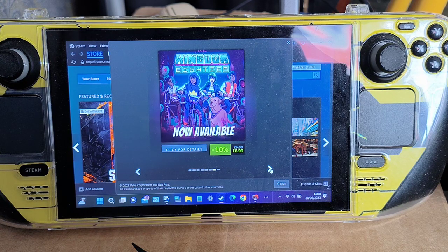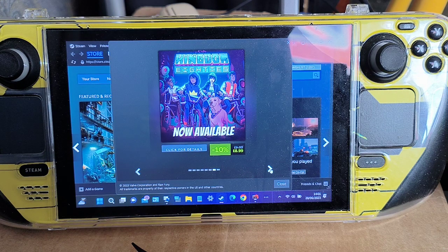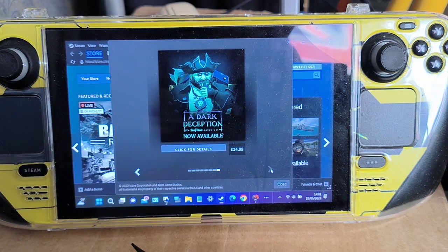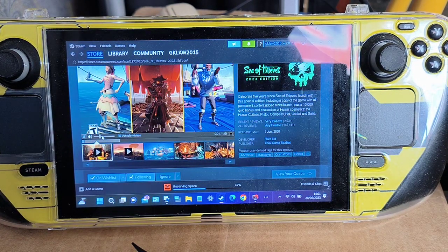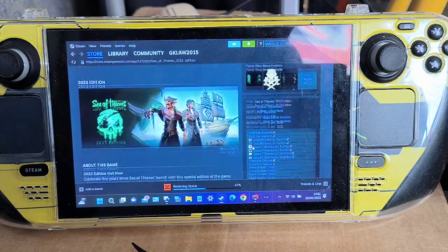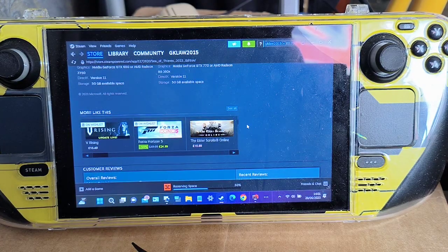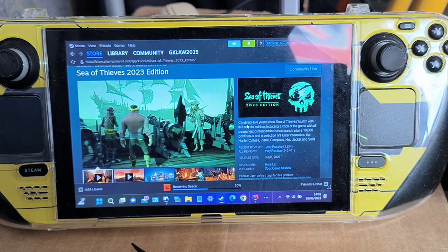Kingdom 80s is now available at minus 10% — and I think it's confirmed to work on SteamOS, so if you've got SteamOS on your deck it'll work. Dark Deception is now available. There's so many games coming out on Steam. I can see Sea of Thieves. For graphics it needs a GTX 650 — about 1GB VRAM — going up to a GTX 770, which is about 3GB VRAM. That's the Sea of Thieves 2023 Edition.